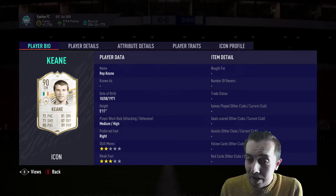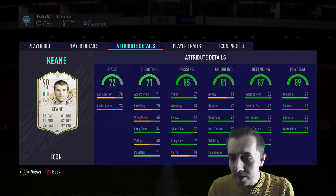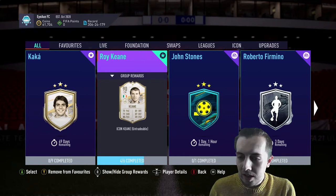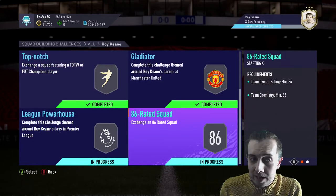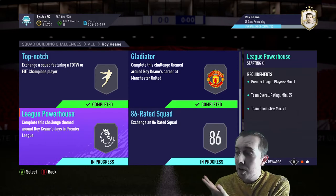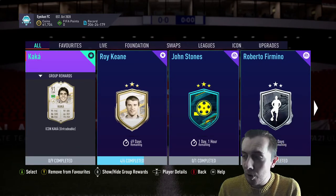Roy Keane's got a very nice looking card - two star skills and three star weak foot, which is a bit dead, but it doesn't really matter for a CM. Medium-high, five foot eleven, good pace, passing's excellent, dribbling's not terrible, defending and physicals are very nice as you'd expect - 87 and 89 rating on his card. We're working toward this because it would be a really good option for chemistry in our team. We've only got the 85 and 86 left to do, and I've only got 61,000 coins so these aren't coming anytime soon - might have to do them after Team of the Year when we open packs.